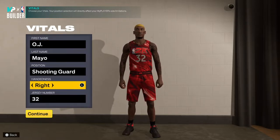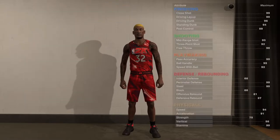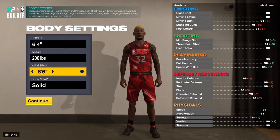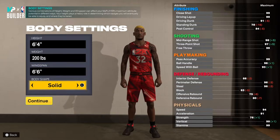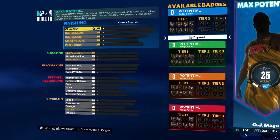First things first, you already know first and last name. Shooting guard, right hand, and then you want to go to jersey number 32. Then you want to go 6'4", put the weight to 200 pounds, and he had a 6'6" wingspan. You can go defined with the body shape as well.